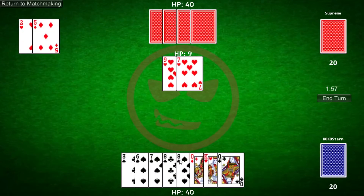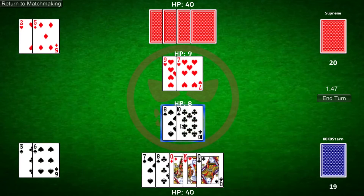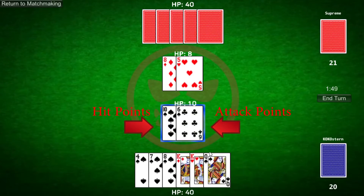Mocha uses two types of cards: number cards and face cards. The number cards range from 2 through 10, and a player must use two of these cards to summon a minion. The first card picked up is the minion's hit points, and the second is the minion's attack points. As an example, if I summon a 10-6, my minion will have 10 hit points and 6 attack points.